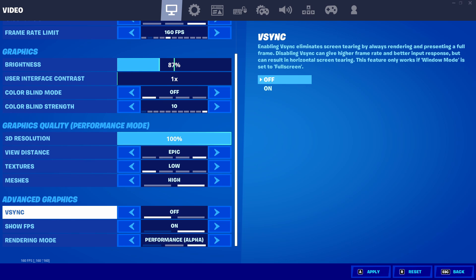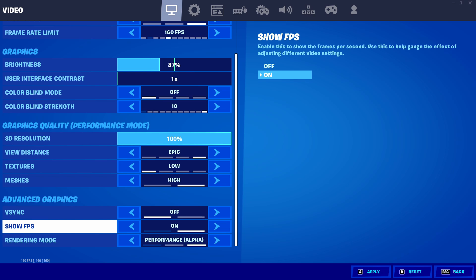For advanced graphics, V-Sync is going to be off. Never turn this on because it's really bad for your FPS — it locks your FPS down to your monitor refresh rate and you can't get anything higher. Show FPS I'm going to keep on, just because I like to see my FPS during the game. And rendering mode I'll obviously keep at performance mode alpha.